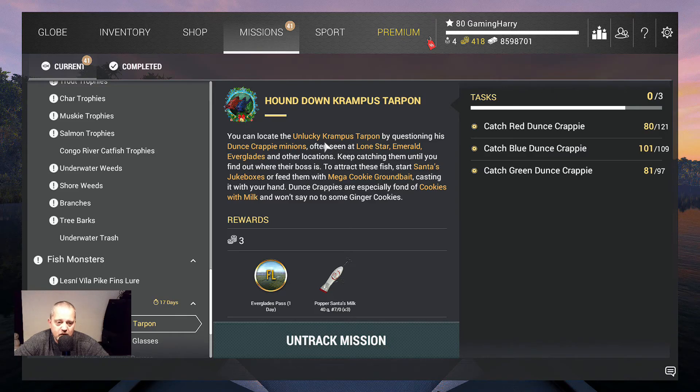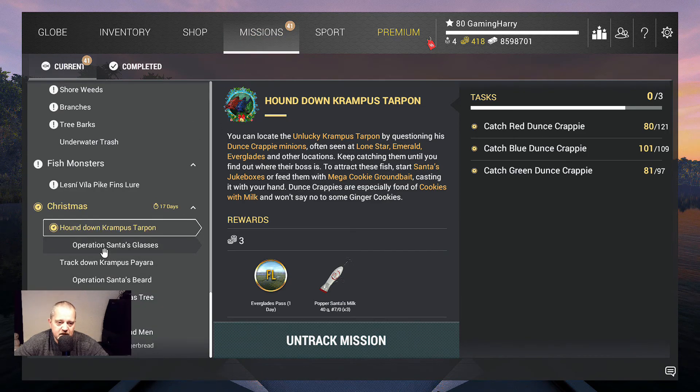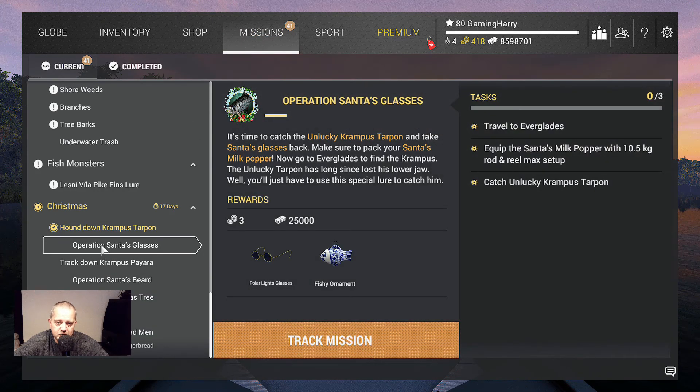In this video I will show you where you can catch them. I found a place where you can catch quite a lot. I got 80 red, 101 blue and 81 green. So I am getting there. After that we will get the popper, Santa's milk, and we can go to the Everglades because we need that stuff to do the next mission.